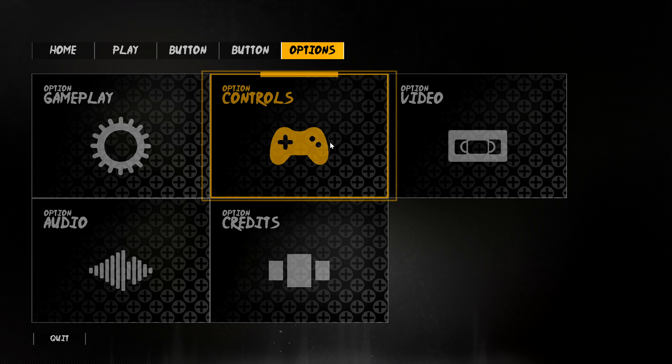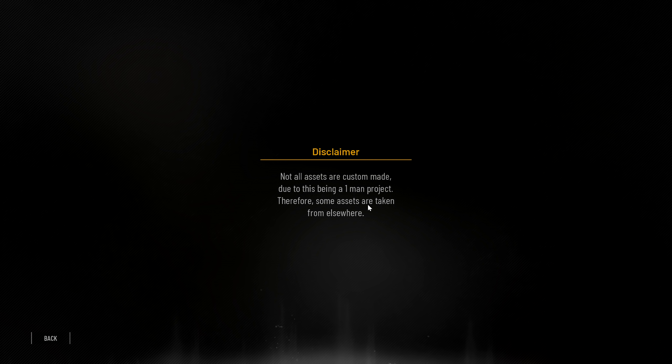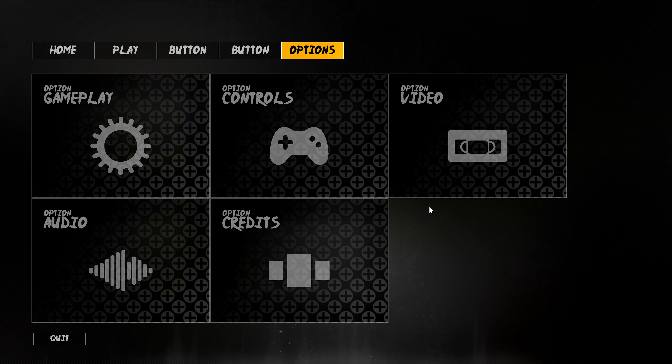So before we hop into the gameplay, a massive gargantuan shout out to the developer Osiris. His game is called Project Shinobi and we do have this little disclaimer here: not all assets are custom made due to this being a one-man project, therefore some assets are taken from elsewhere. Osiris did state that he has been working on this game for about three and a half months now.